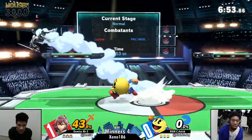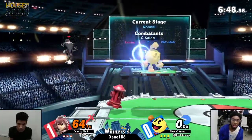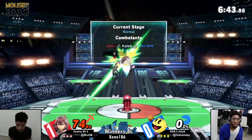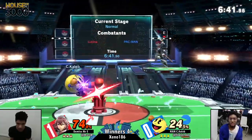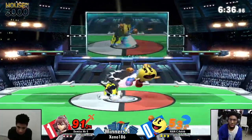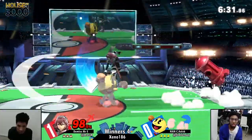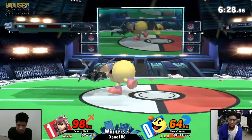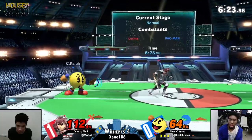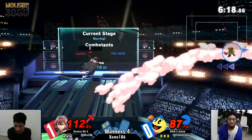43 percent to 64 percent in the first 10 seconds of the game — Pac-Man's DPS is definitely not something to sleep on. Caleb needs to find a way to land, and wow, that hydrant just knocking up and hitting Mr. E sitting on the platform. The up-air had him — if Mr. E had just stayed in place. Caleb is just so good with his hydrant angles right now, covering as many different options as possible.